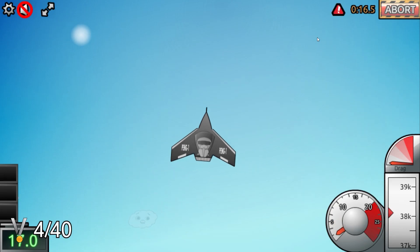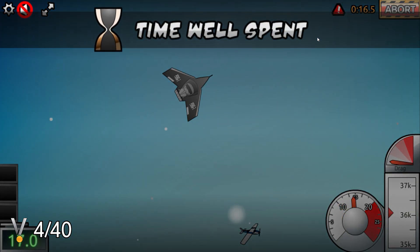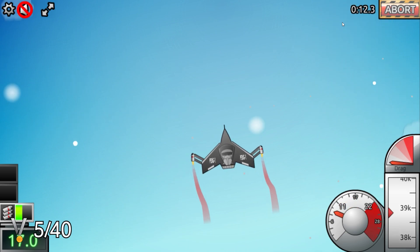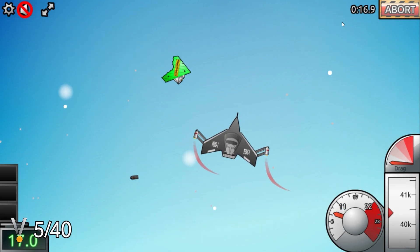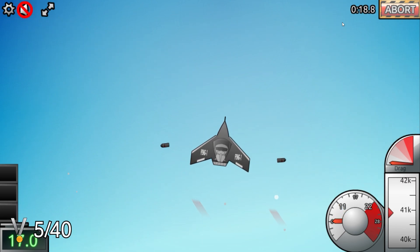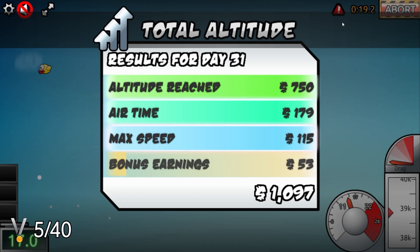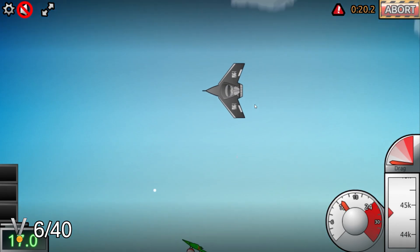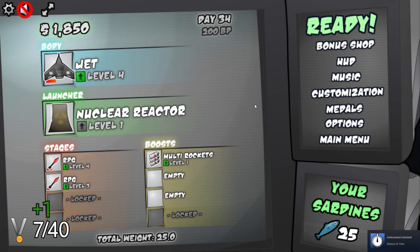Every in-game day that passes, we get closer to space and earn more money for upgrades. We flew for a total of 300 seconds, unlocking 'Did My Time.' Our launcher at this point is so powerful that we're blasting straight up, getting pushed by the wind, hitting an object in the air, and then redirected straight back down. Regardless, we flew a total of 500,000 feet, unlocking 'Up, Up, and Away.' We had a run lasting more than 20 seconds, unlocking 'Serious Airtime.'